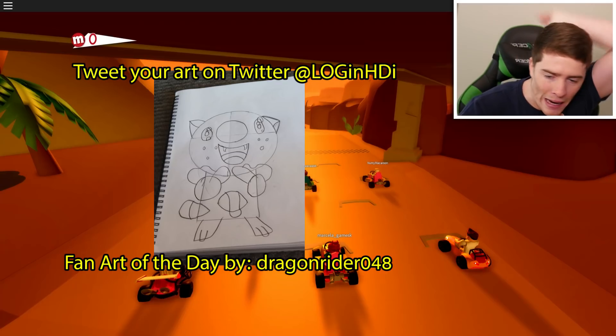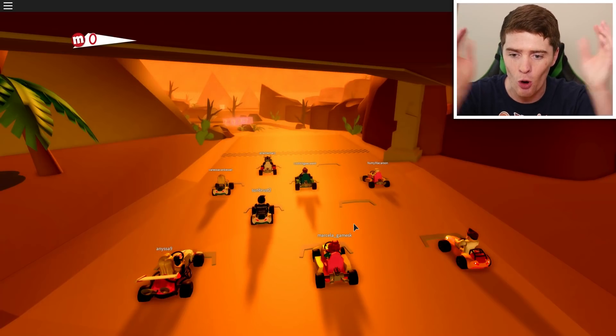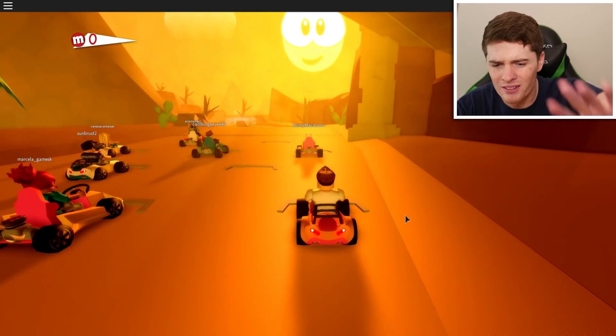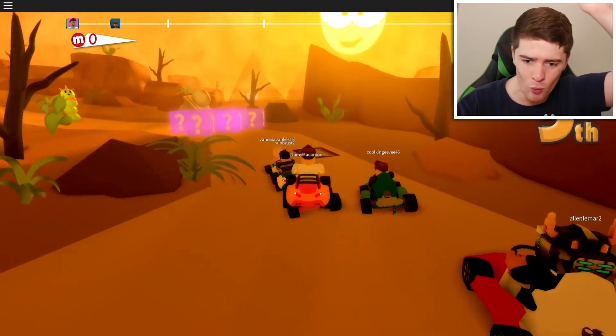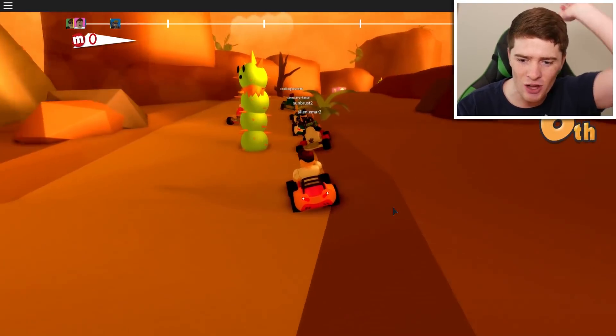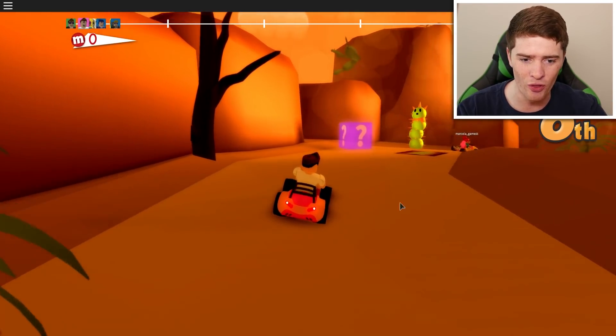Here we are. This map looks sick. The lighting is so dramatic. I feel like I'm in a desert. It's intense. We're going to go now. A rooster! We bounce. Wait, which way? No! Weedle, right here. These are the Weedle things. Look at them.